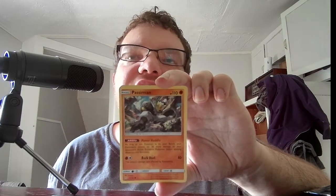Rock Curl, 40 — this attack's damage isn't affected by resistance. Then we have a Basic Grass Energy.